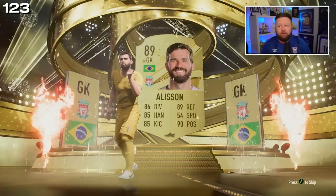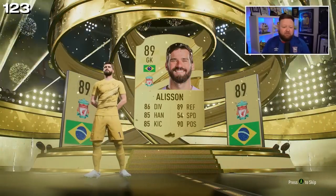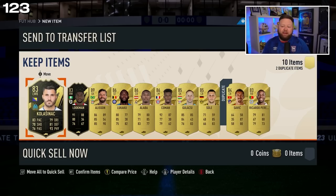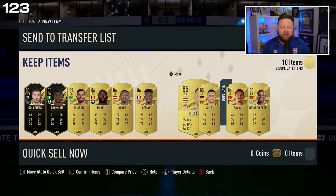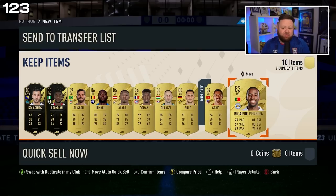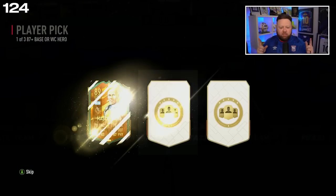In previous FIFAs he has had a Team of the Year card and I've normally packed him the last couple of years. Well, there you go — we've got regular Alisson. We get ourselves two in-forms, two-three more walkouts — that's a good 83-by-10 to be fair. Literally the only 83 is this one and then the two in-forms which are useful anyway.